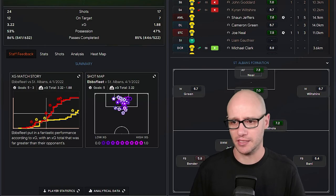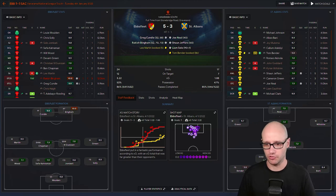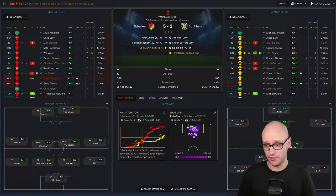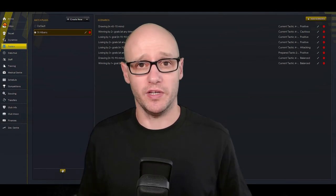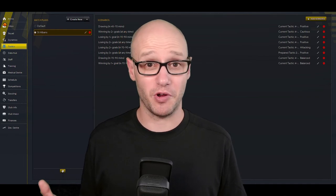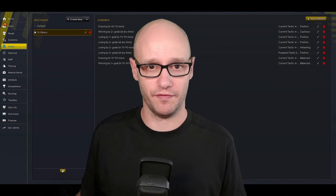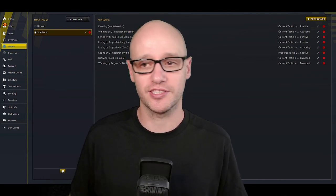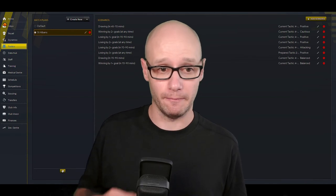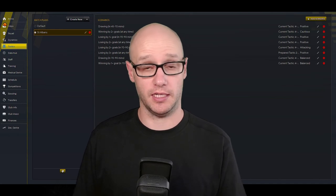Let's have a look at the stats — they had 24 shots to our 17, 12 on target versus 7, and they were miles up on the XG. They really came out second half and just took control of the game, having more possession than us. Right, so match plans — why do we do it? Because we've got instant matches. I do miss watching the games, but one good thing is I'm not having a heart attack when someone scores against me in the 91st minute after 25,000 shots. It is more stress-free. We decide scenarios in our match plans, and I'm going to take you through that now.